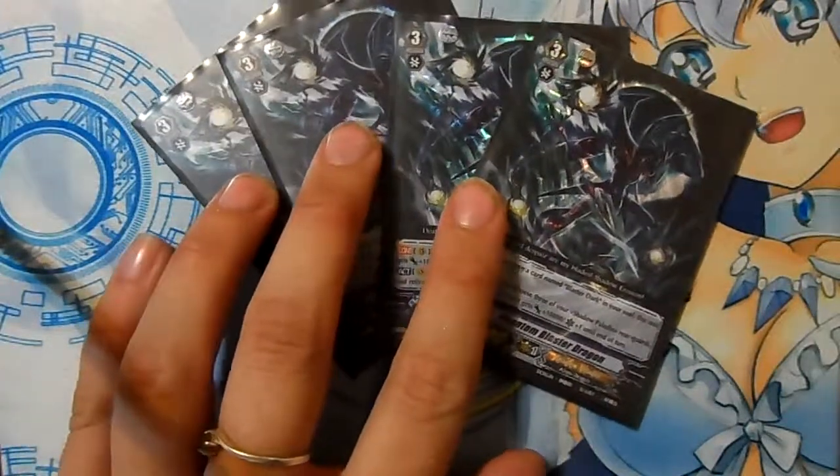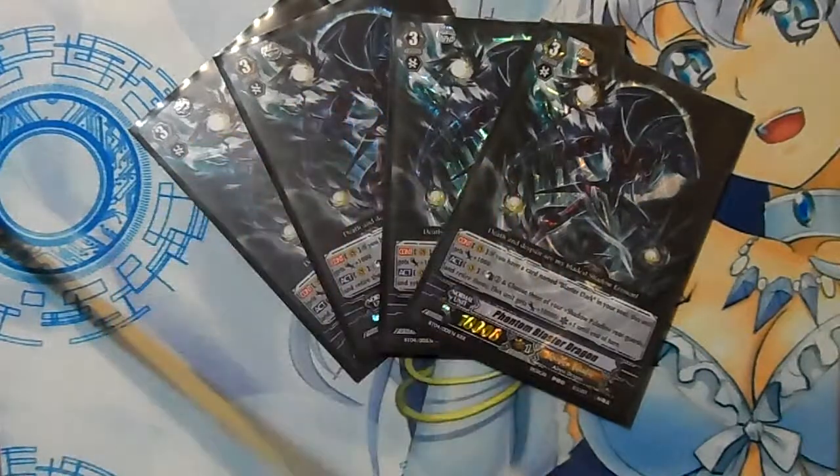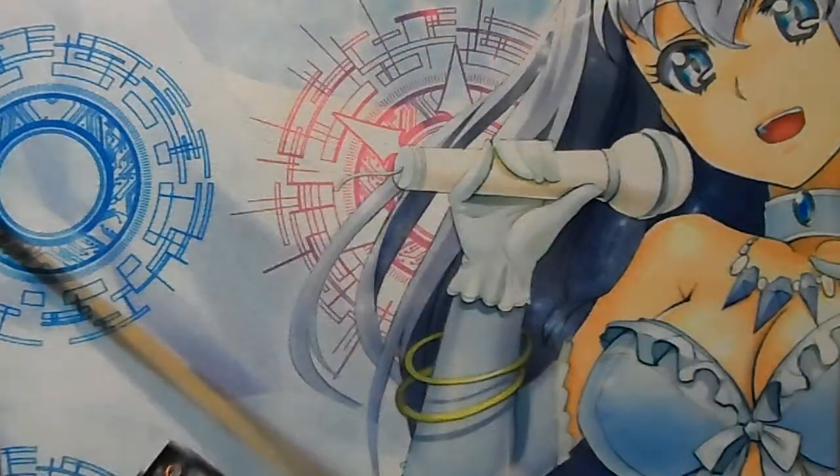We got four copies of Phantom Blaster Dragon, and his effect still scares me. You can Counter Blast three cards and sacrifice three of your rearguards — as long as they're Shadow Paladins. In return, he gets a 10,000 power boost plus one critical until the end of that battle. It's a terrifying skill.